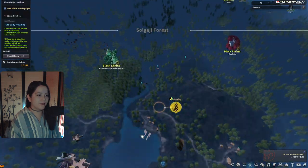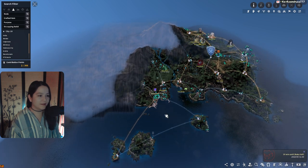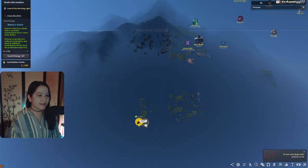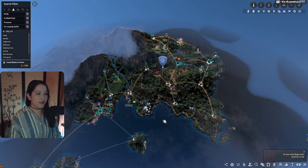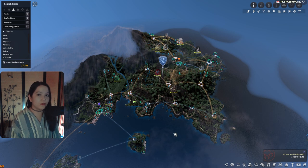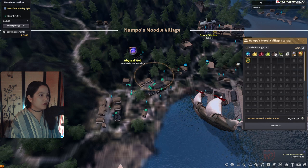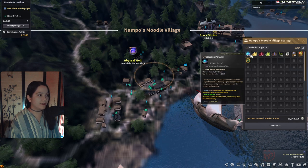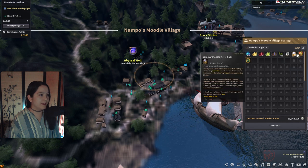Over here I have another Bracken, and way out here to the southwest on this little island I have another Excavation node. If you can get here first and claim all the nodes I just mentioned, do that. You should have more than enough storage to have them working with no problem. And believe me, this adds up.